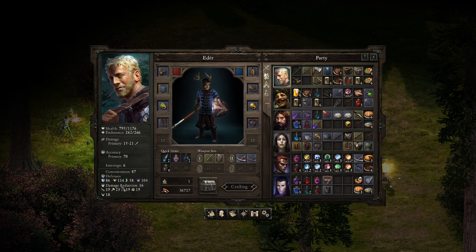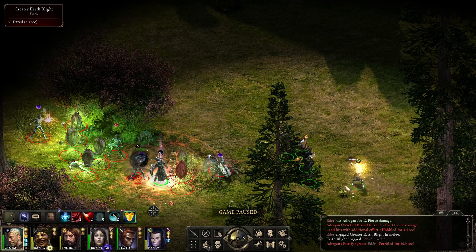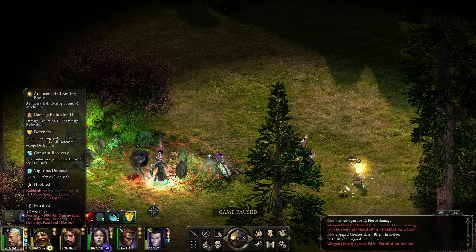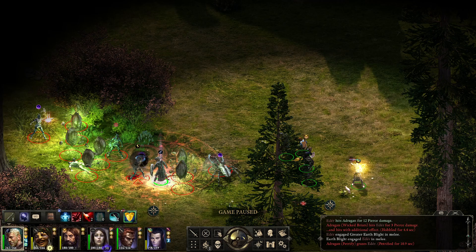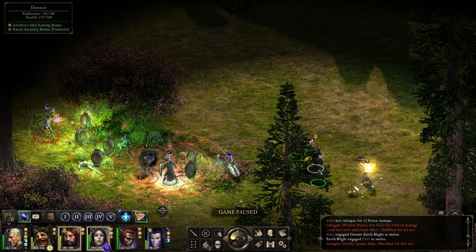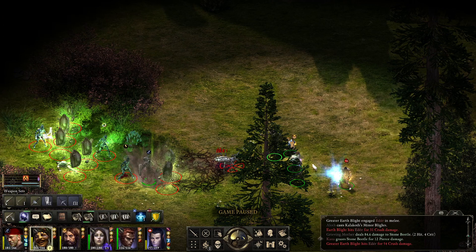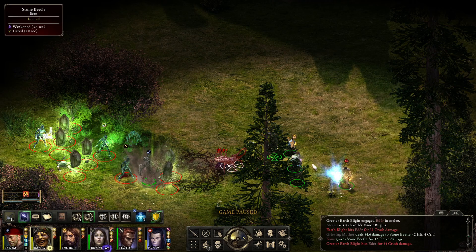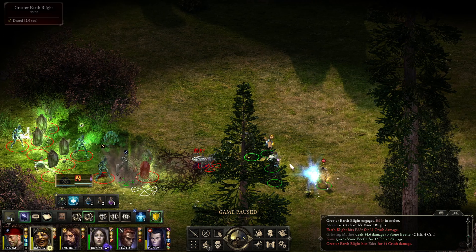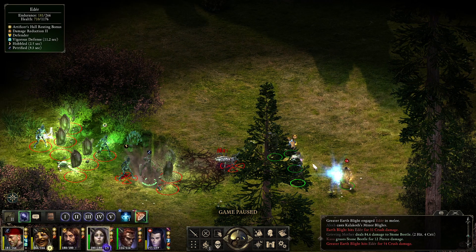Petrified already — that's not good. But I think he still has a lot of deflection, around 86 deflection, so he should be okay. He had vigorous defense on — it's a graze but it still lasts for 10 and a half seconds. Let's start blasting with the Grieving Mother. Kana is going to have to start tanking here. Just look at the damage he's taking just for being petrified. Let's give him some pain block.